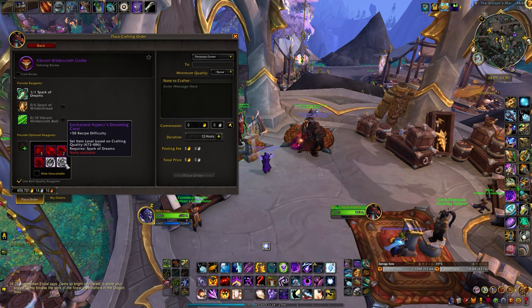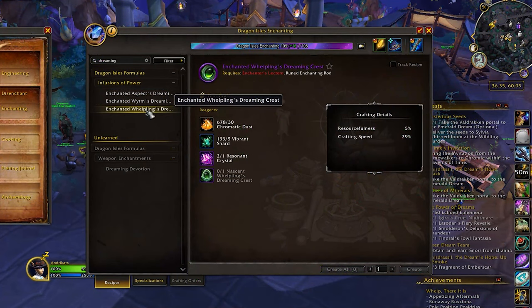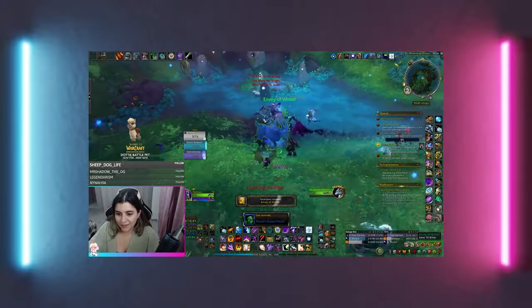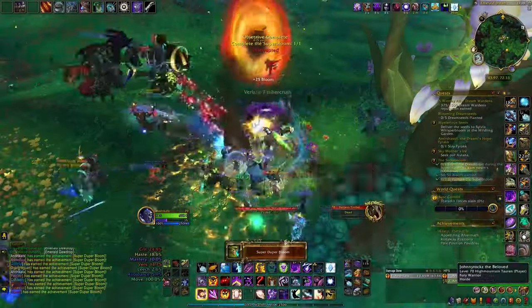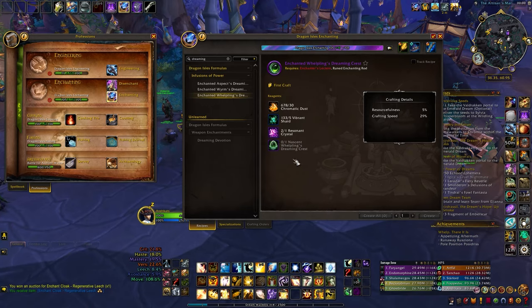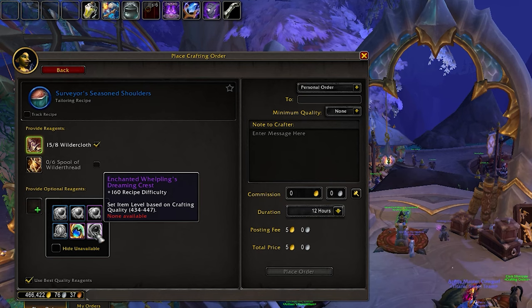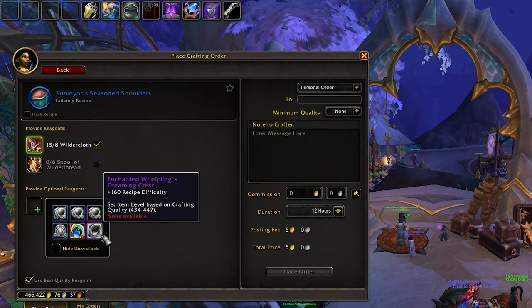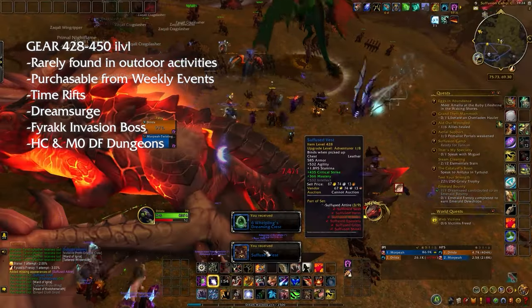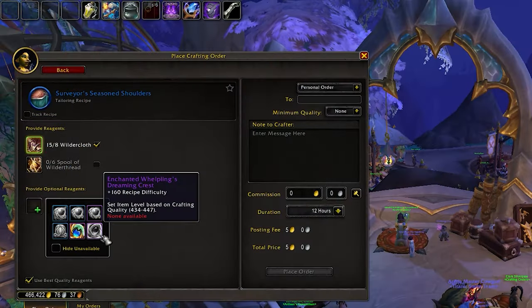Each crafted gear piece requires an enchanted crest, crafted by enchanters through the Crafting Orders system. If your main or alt has enchanting, it can save you some gold. Enchanted crest recipes are found in the Emerald Dream from outdoor activities like rares, treasures, and the Super Bloom event, and the drop chance is quite high. Same as last season, we have 3 enchanted crests: the Whelpling, the Wyrm, and the Aspect. The Whelpling crest is utilized for lower level blue gear, providing an item level of up to 447. Although this is fairly low, considering it can drop from outdoor activities, it can prove very useful for solo players and alts.